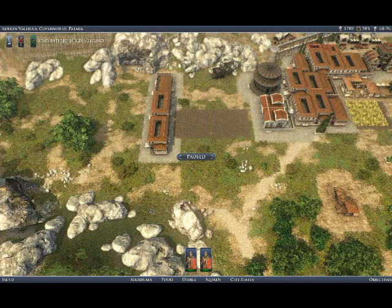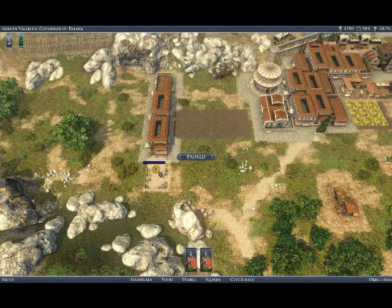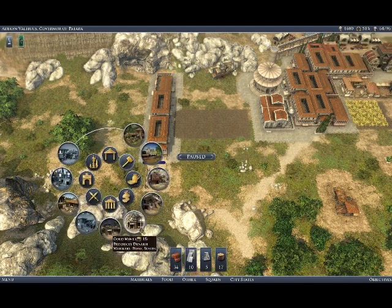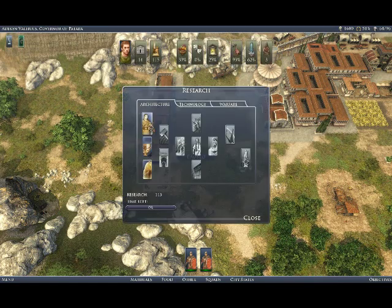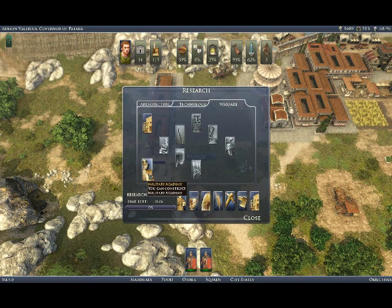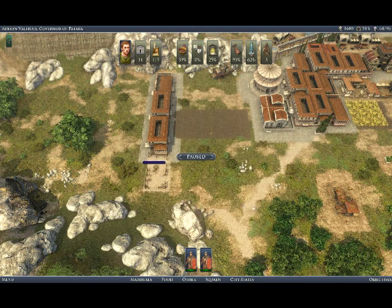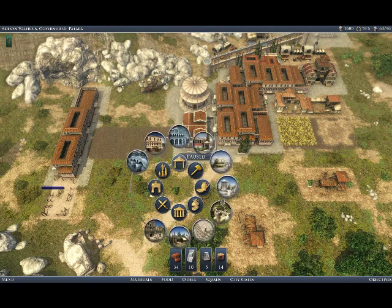I'm also building out to the left of the existing build because I want to get out there and catch the iron, marble, and gold that are out there. You want to build out to those resources and make sure you capture them — get income from the gold, the iron is useful for trading or making troops, and marble you can trade or use to build nicer buildings. So you want to capture those things.